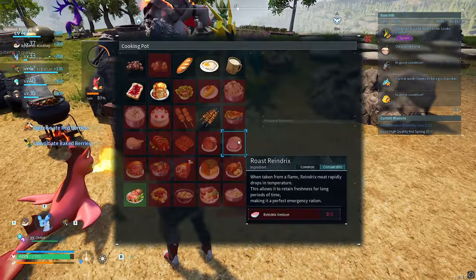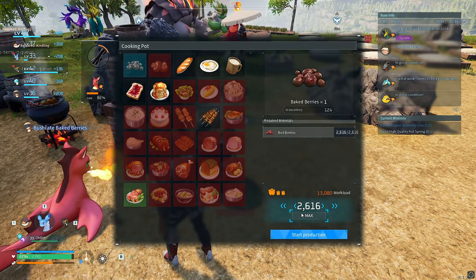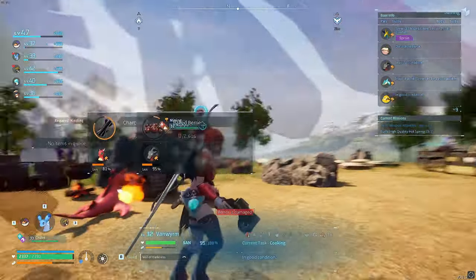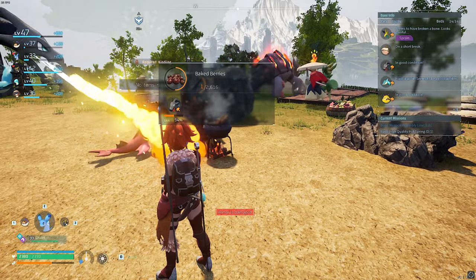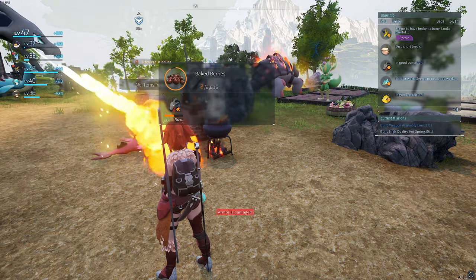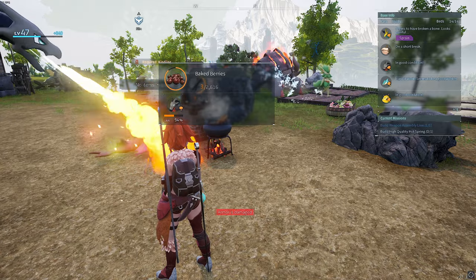I'm just going to sit here and cook all of them — about 2,600, which is pretty crazy. Start production and get another Pal assigned to the cooking pot; he's going to start cooking them pretty quickly. My XP is just going to go up and up and up — you can go away from your computer. This works on all platforms and it just works so simply.